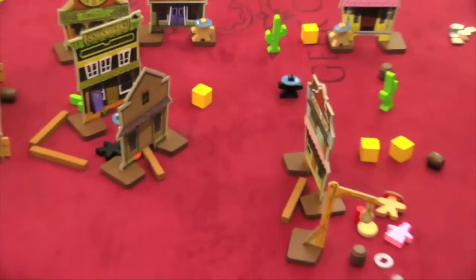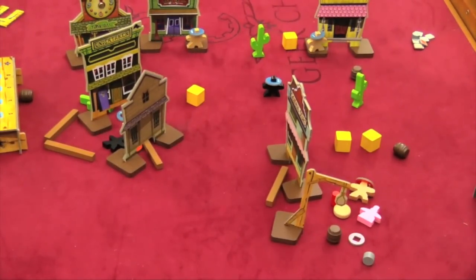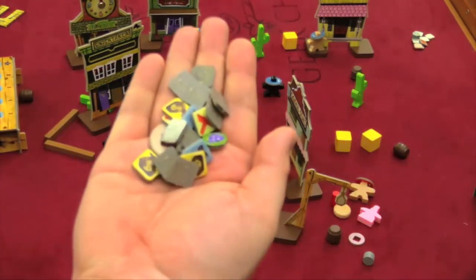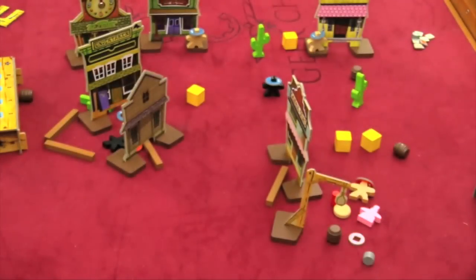One scenario involves outlaws who only have one hit point each — the other players have to see how many they can take out before being overwhelmed, then sides switch and whoever has more lawmen survive is the winner. There's also people robbing a bank and carrying money around. There's a whole pile of different tokens that players can put on boards to show they're carrying money or hit points.